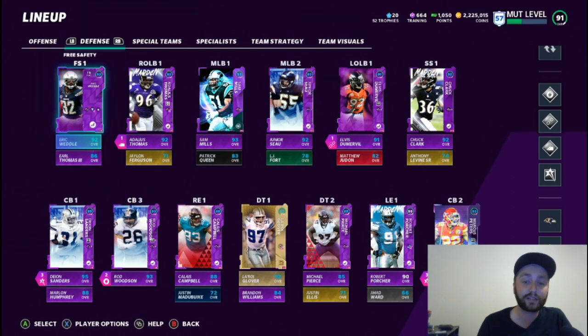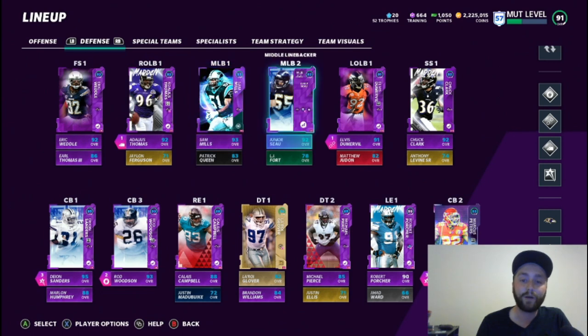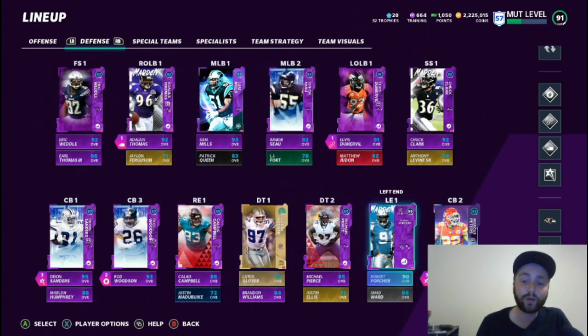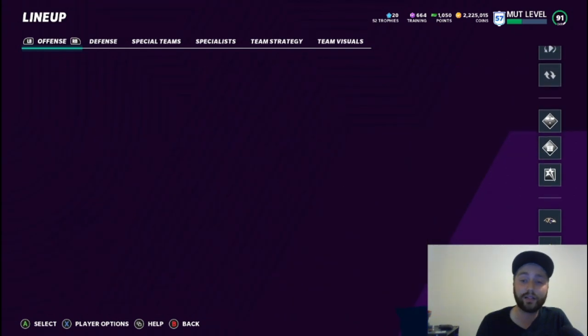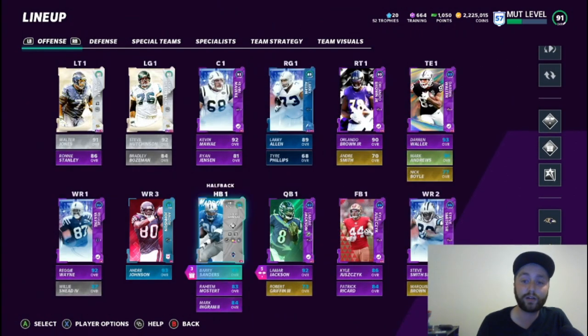On the god squad defense, it's practically the same thing you saw but Junior Seau is here, which allows us to do that. We've got Robert Porcher — might swap him out for Reggie White — and once a better right end comes out we'll go there too. We can just finagle around and add a card here and there whenever we want.